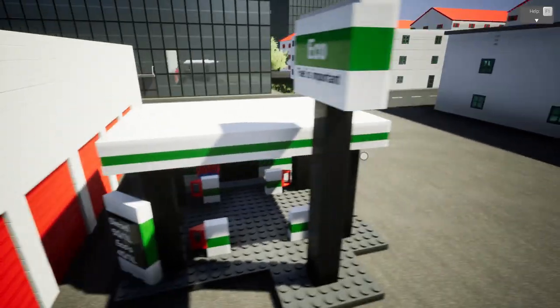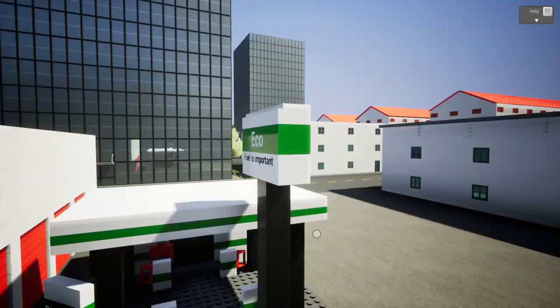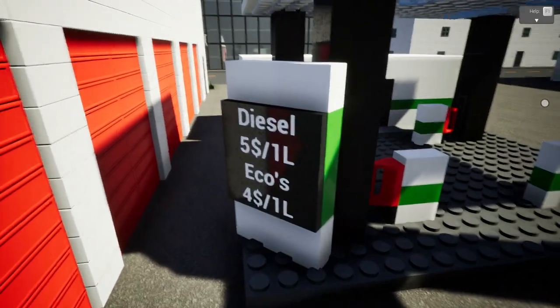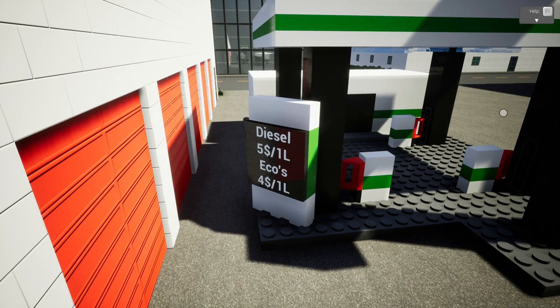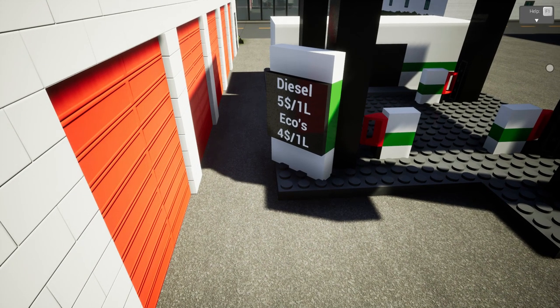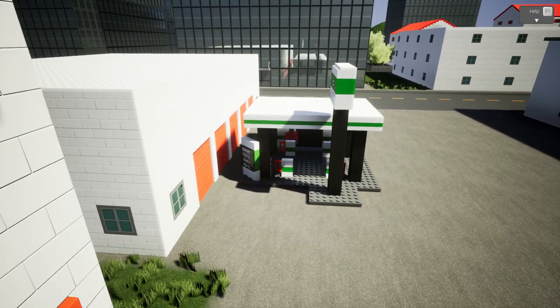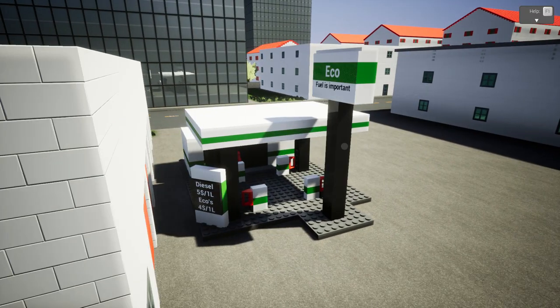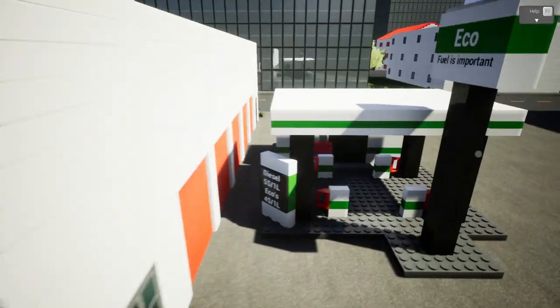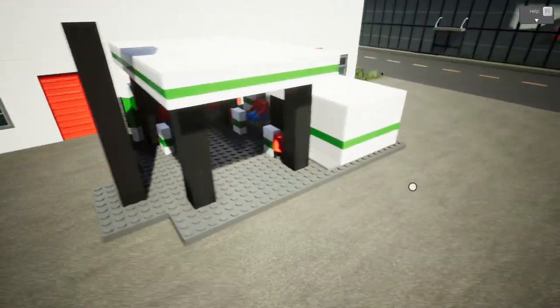Eco fuel is important — well, thank you Tom, you're right, fuel is important. You can see diesel right now is five dollars a liter compared to the Eco Special at four dollars a liter. From what I understand, this particular fuel station behaves appropriately when you blow it up, so we're going to give that a shot.